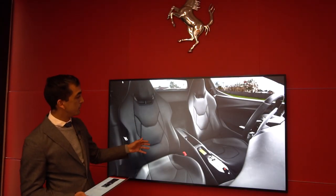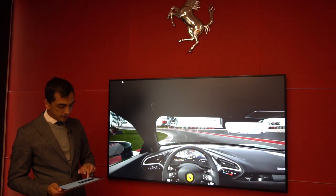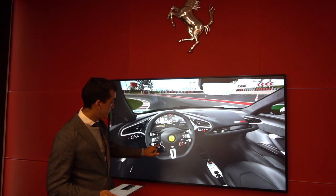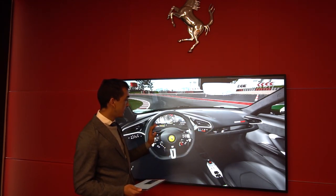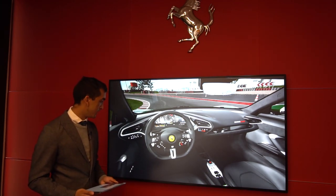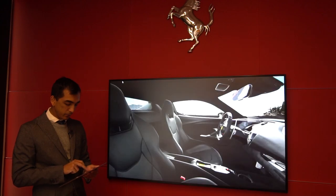Now we can go inside. You can see the new Ferrari interior — new seats, that special open-gate style gearbox in the center console, the latest steering wheel with the traditional Manettino and the e-Manettino digital touch buttons, the passenger display, and the digital screen for infotainment and everything pertinent to the car.